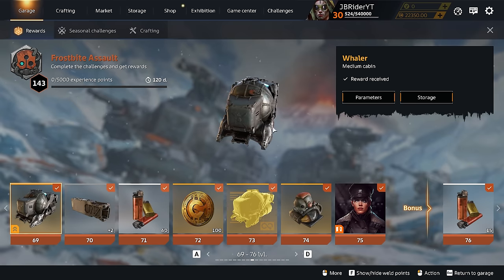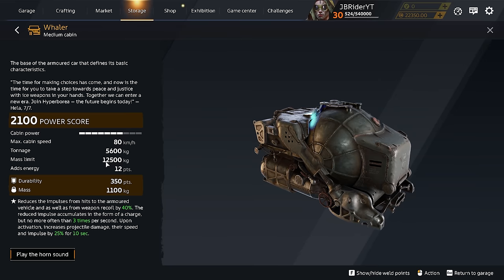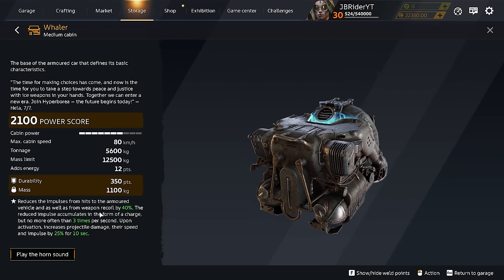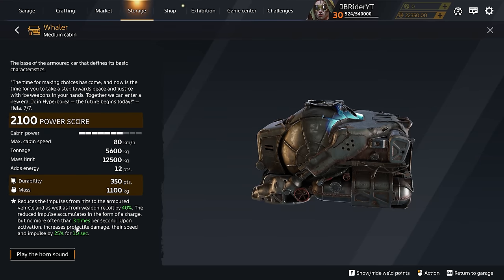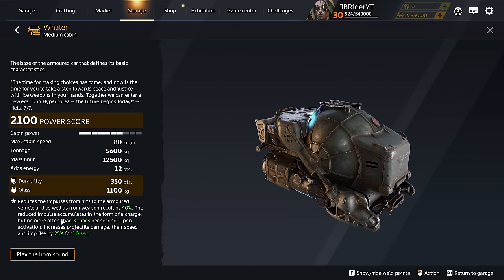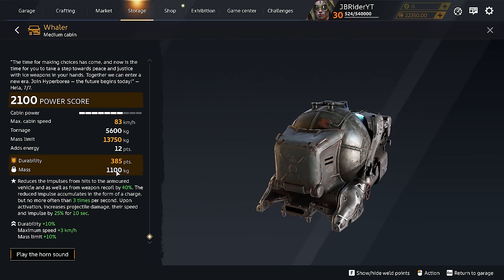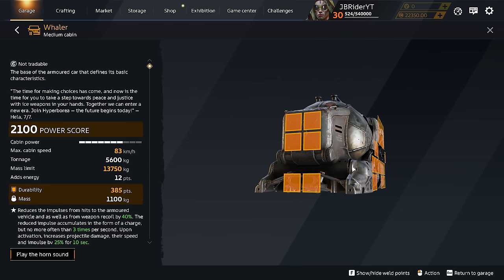The Whaler is a legendary medium cabin sitting at 2,100 power score. Cabin top speed is 80 km/h, tonnage is 5,600, mass limit is 12,500, it gives 12 energy, and mass is pretty heavy — it's a heavy medium cabin with 350 durability. The perk reduces impulse from hits and weapon recoil by 40%; the reduced impulse accumulates as a charge (no more than 3 times per second), and upon activation increases projectile damage, speed, and impulse by 25% for 10 seconds. The battle pass version adds 3 km/h top speed, more mass limit, and 10% more durability.